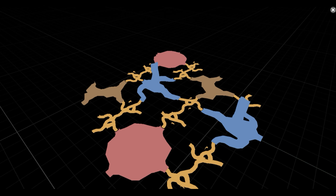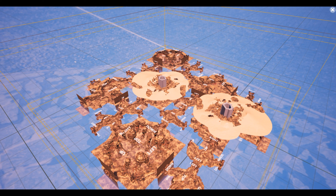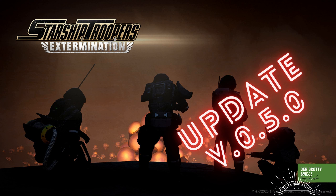Spieler können neue tragbare Lichtbanken verwenden, um sich bei der Navigation durch die Dunkelheit zurechtzufinden, und werden manchmal hilfreiche Gegenstände entdecken, die in den Backhives in der Nähe der Leichen weniger glücklicher Soldaten verstaut sind. Es wurde ein XP-Feed in Echtzeit hinzugefügt, der während des Spiels im HUD des Spielers angezeigt wird, um besseres Feedback darüber zu geben, welche Aktionen die Erfahrungspunkte erhöhen.